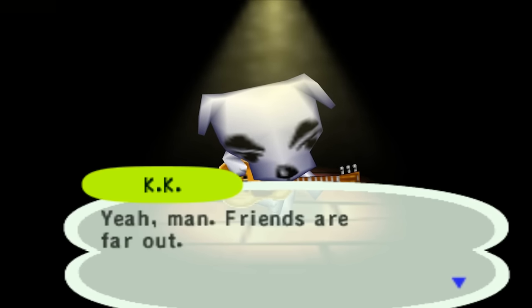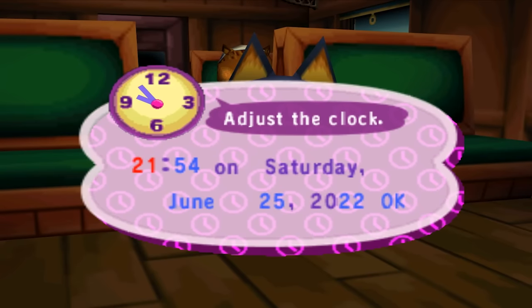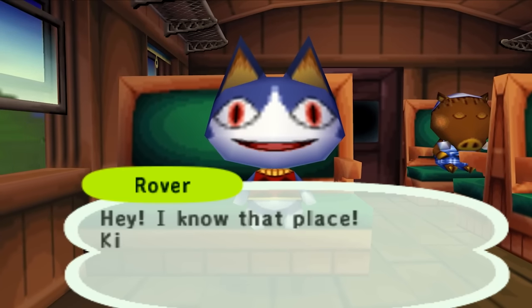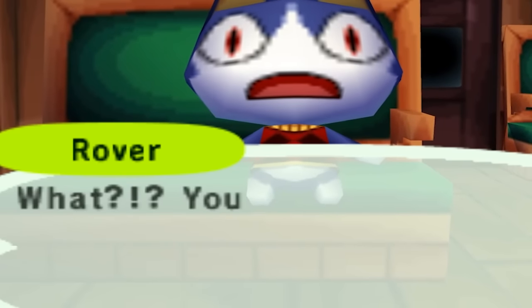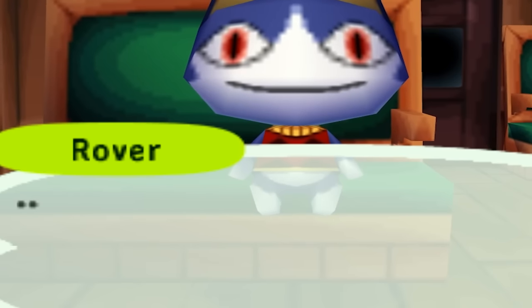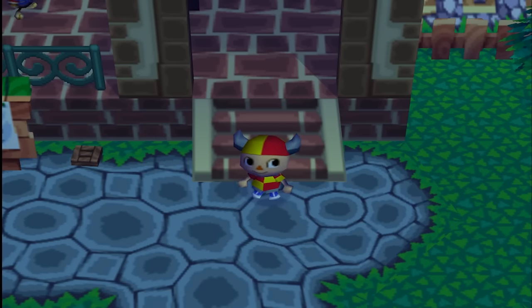Starting with day one, we have the iconic train ride that started our Animal Crossing journey. A random cat named Rover comes and takes a seat across from us. He asks you a couple of questions about yourself like your name and where you're going, and there are some other little questions slipped in which use an algorithm to decide your appearance. My character really has no idea where or why he's going anywhere — he just bought a train ticket to somewhere with no plans. Also interesting: you have to wear hats in this game, non-negotiable.